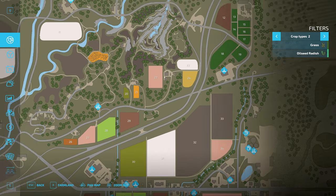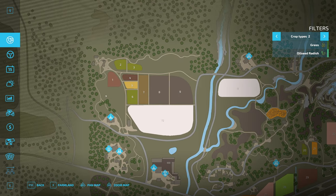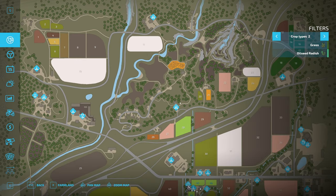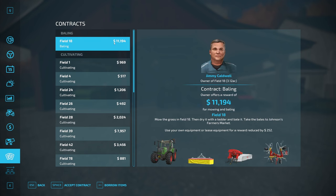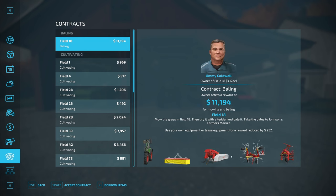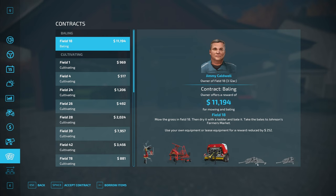Another thing about contracts: that mowing job on field 18 wants us to take all the bales to the farmer's market, but they don't offer a bale trailer or bale collector. We do have a bale trailer, but we don't have good implements for moving those large bales. So even though it'll make us $11,000, dealing with the bales and getting them to the sale point would be a hassle.